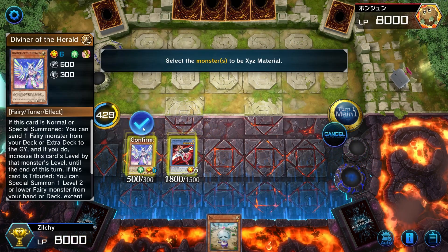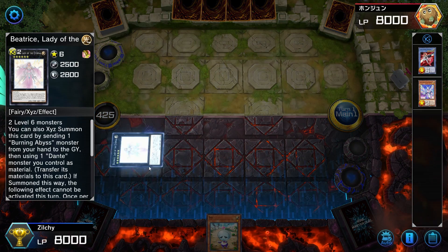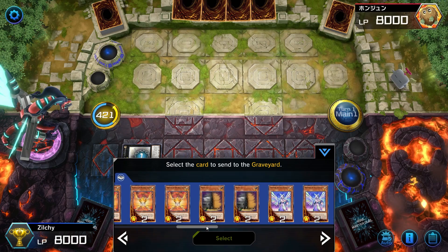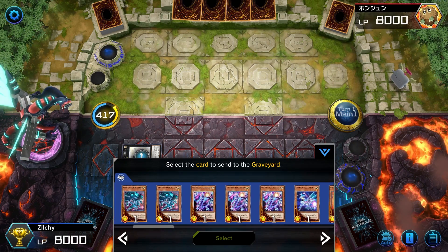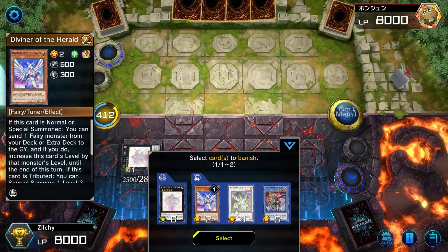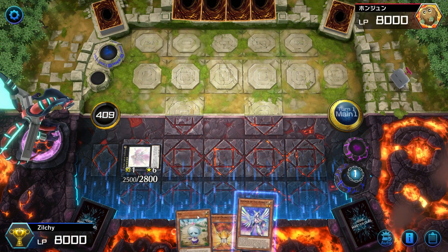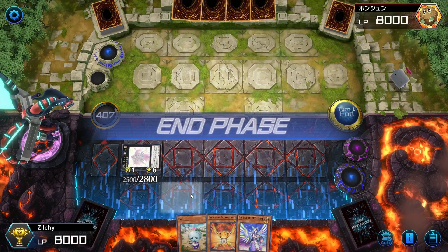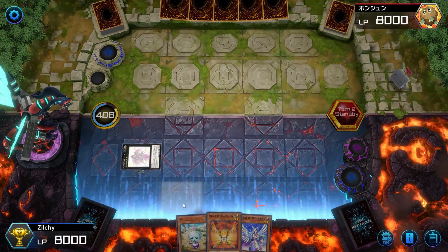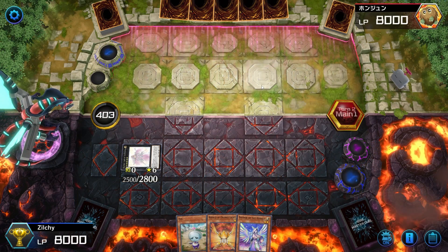We'll go here in defense position. We'll send this — it'll send to the graveyard. If we can add the Orange Light to hand we'll at least have one negate, so that should be fine. Add this, one, two. We end our turn, but next turn we should have two monster negates. Sending Gamma, sending Ben 10 — we should be fine.